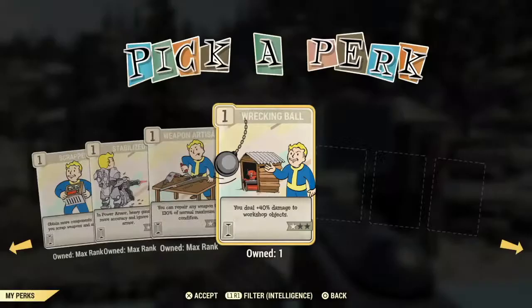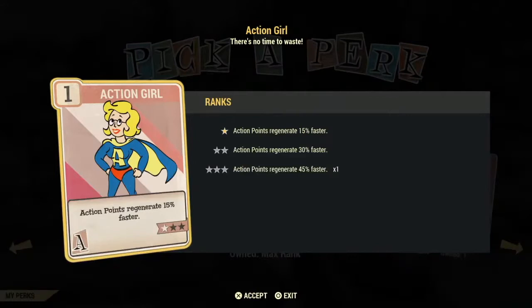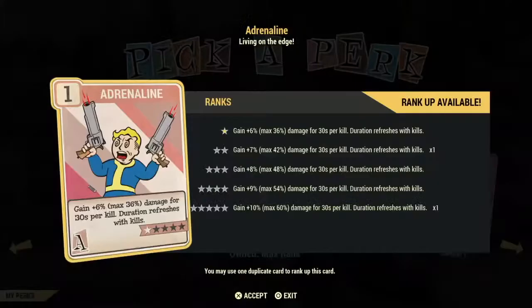First up in Agility is Action Girl or Action Boy — a very high priority investment card. Get three stars in that card as soon as you can. This is an AP regenerator and you want it because you use AP for a lot of things from running to VATS. Adrenaline is an excellent card to invest in — it's one of those stackable cards. You start at 6% damage, but the more enemies you kill it stacks up to 36%, and at maximum stars you start at 10% with a maximum of 60% damage for 30 seconds.